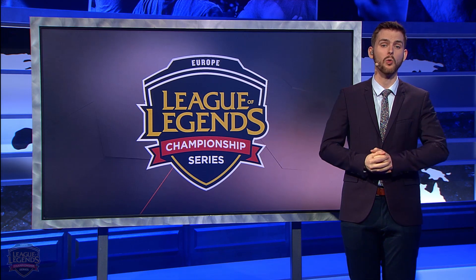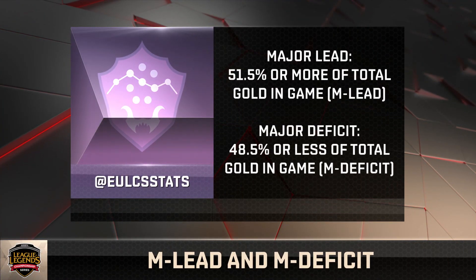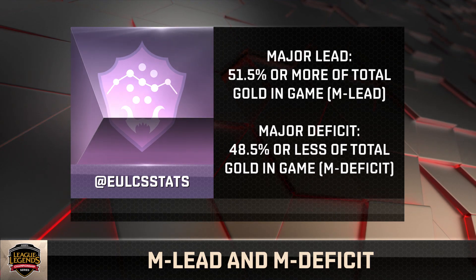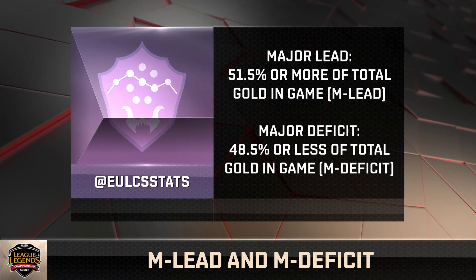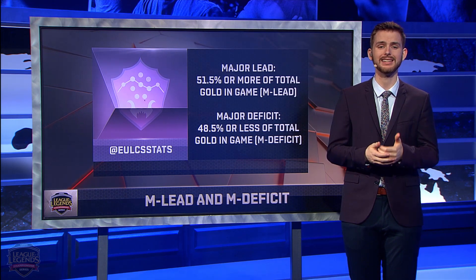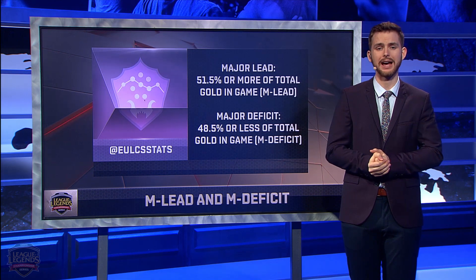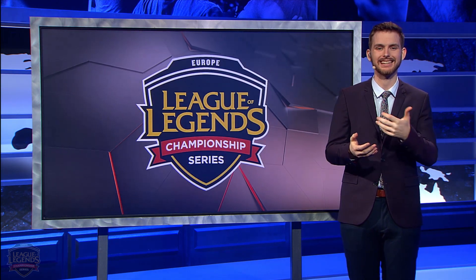Before we talk about why we'd use the stat, let's take a look at how we define major leads and deficits. A major lead is defined as a team holding 51.5% or more of the total gold in the game, and a major deficit is having 48.5% or less of the gold in game. So if one team has a major lead, their opponent by default will be in a deficit. Note that major leads and deficits are no longer tracked past 40 minutes, as players start to reach full build and gold difference matters less and less.